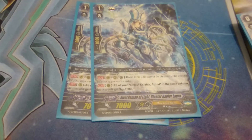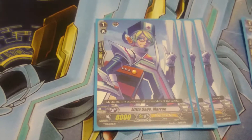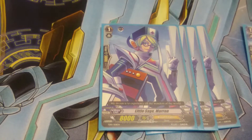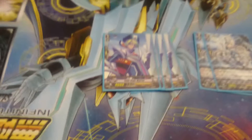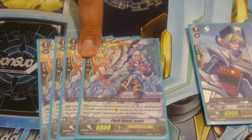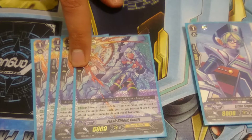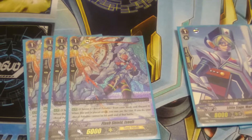Here are the Grade 1s. It's 2 Swordsman of Light, Blaster Rafe Gear Laura. 4 Little Sage Meron. 4 Flash Shield Insulate. I know people say to use the other one — I might upgrade her to the new one coming out in March. Which one was it? Hopebringer, right? Hopebringer, yeah. Hopebringer with Brave.